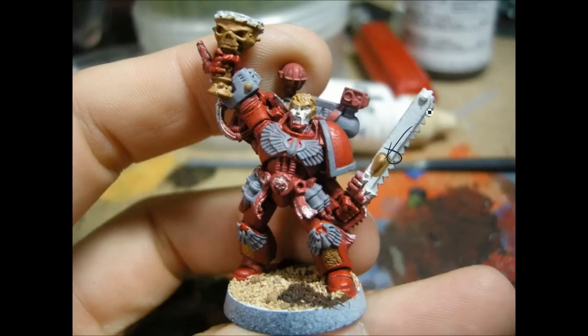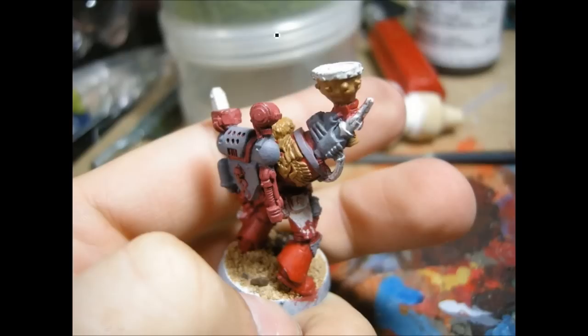Now for the gold bits, I'm going to do a bit of a non-metallic, and I'm using the same color for the blonde hair. So this is Reaper Palomino Gold. Here's a bit of the back — you can see parts that are going to be grey and gold on the shoulder pad there.